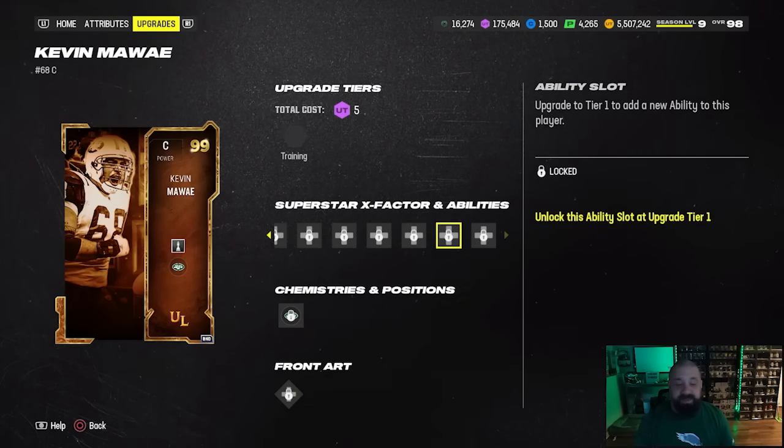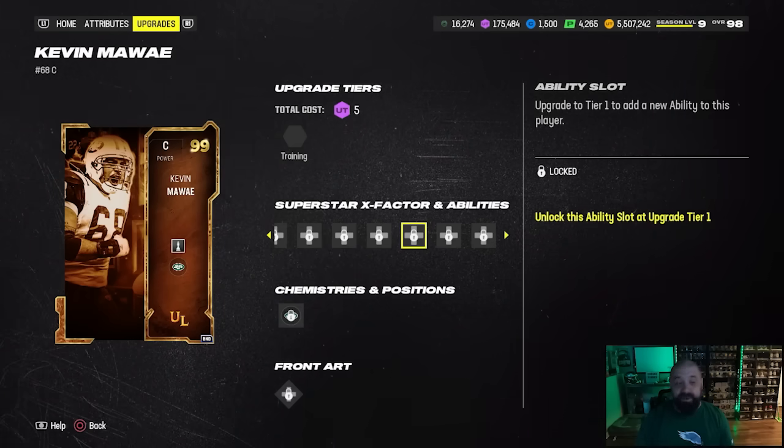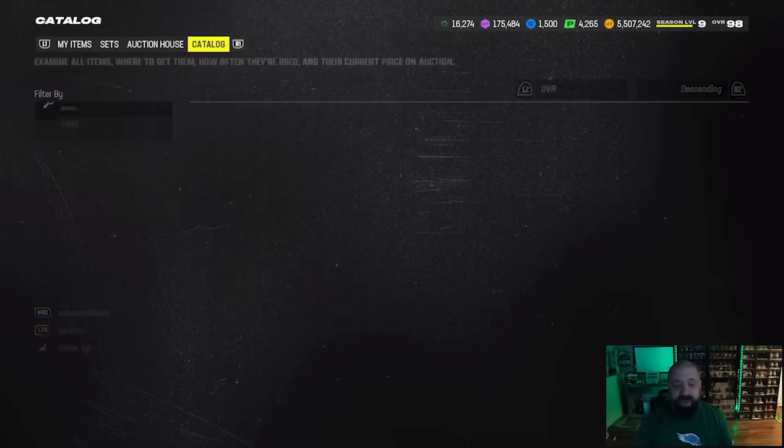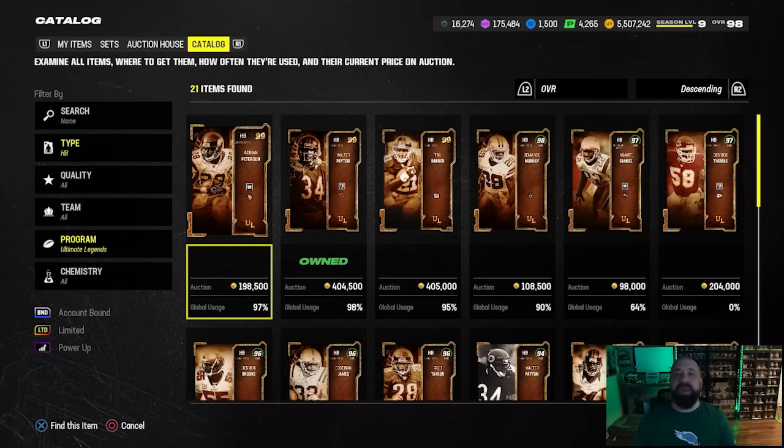Jason Kelce gets Vanguard as well but at three AP, so my decision has been made — Kevin Mawai is now the best center in the game. But because of my Eagles fandom I simply can't replace Kelce. If you need a center, this is a really good free pick with your Ultimate Legend tokens, and even though the game's almost over this is absolutely a card you can put on your team and never have to worry about upgrading the center again.